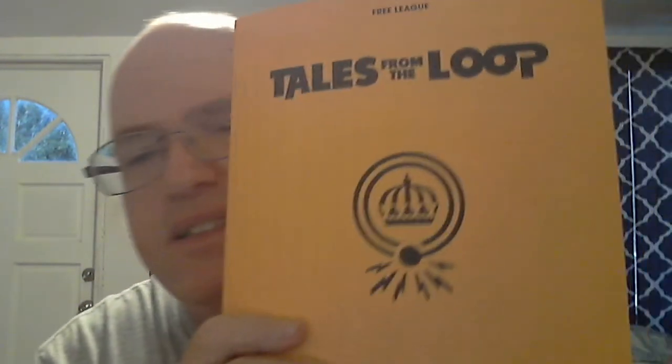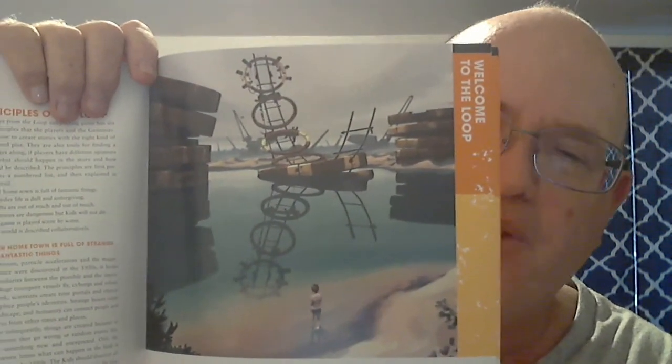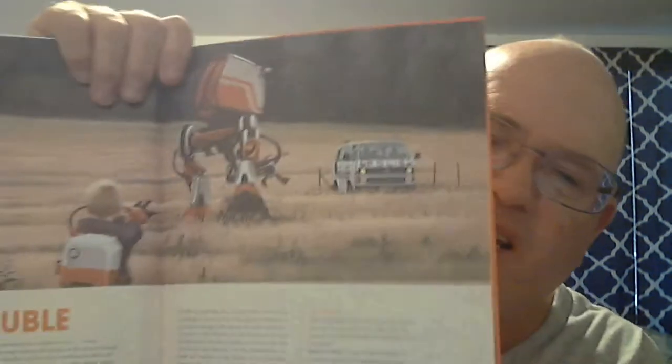Now we have the rules. Do not let the rather disappointing cover fool you, because once you open it up you are just drowned, engulfed, enraptured in the tranquil, weird, beautiful, breathtaking artwork of the artist Simon Stålenhag. I just love this world — I want to live in it. It's this retro 80s that never was, this combination of depressing yet beautiful Swedish landscape with amazing technology hundreds of years ahead of anything that exists, and yet there's something dilapidated about it.